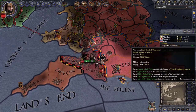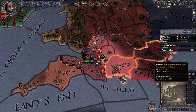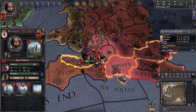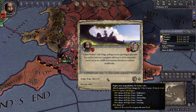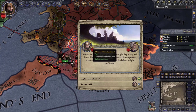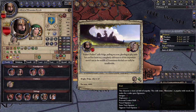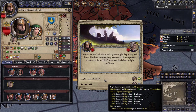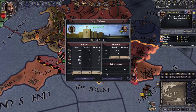Let's get Somerset back even though they have a lot of guys there. We got one county back and I've got to take the city back next. There's a chance to get the trait 'Kind' and help Helga get some traits too. It comes with minus 5 personal combat skill — only 30% chance of getting it, so I'll go for it. Unfortunately I lost my combat skill.